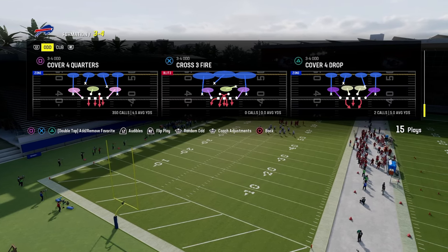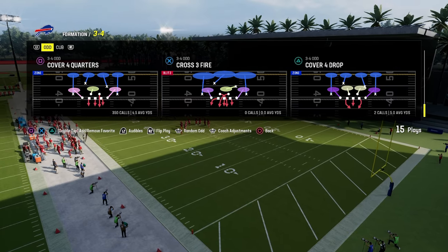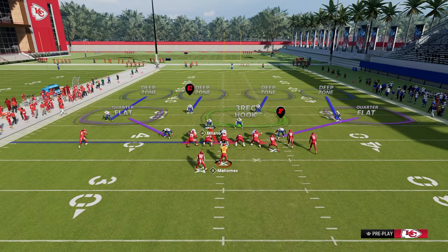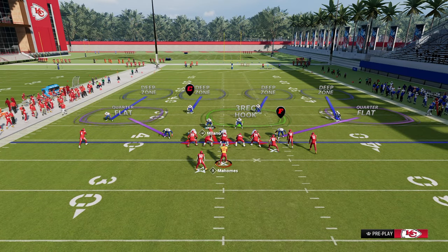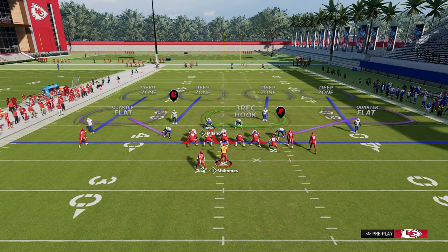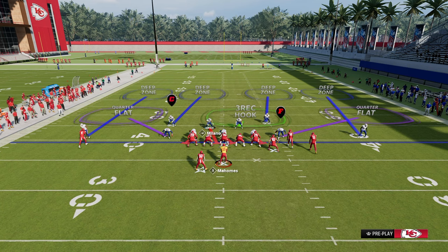We're then going to be coming out in the cover four quarters pretty much every single play and we're going to go ahead and flip the play. What you're going to see is we're going to have this nice little A-gap blitzer right here, and we can do a lot with this player. All we're going to do to set this up is press our coverage. What's really unique about 3-4 odd is when you press, the safeties come down in the box super deep, which allows us a lot of options in terms of our blitzes.